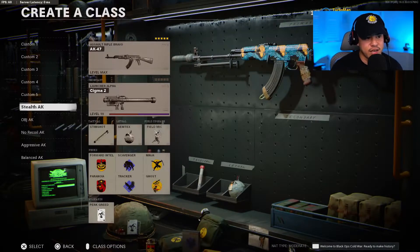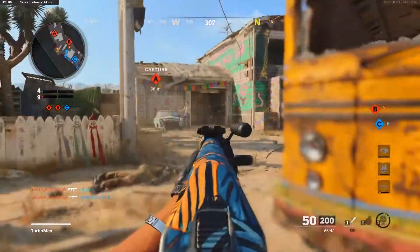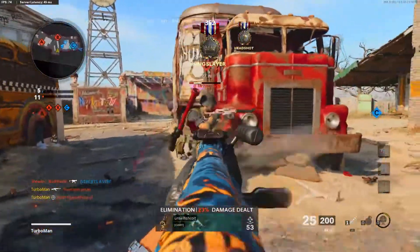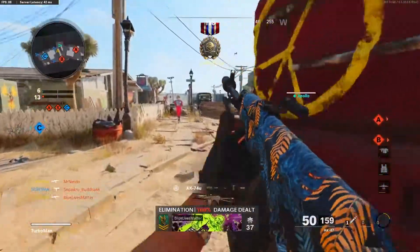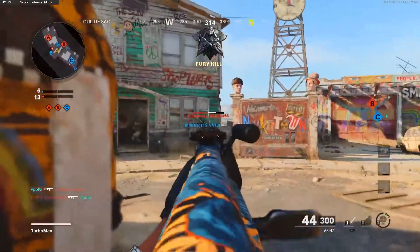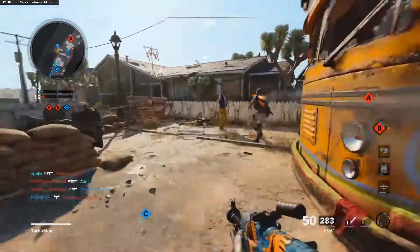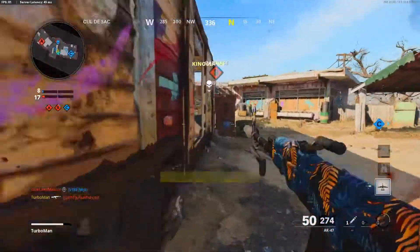Let's go into the stealth AK class setup — this is one of my personal favorites. For the muzzle, we're using the suppressor. It's not going to be stealth unless you're running a suppressor. One key thing to take away: if you want to stay hidden from the enemy minimap, you must have that 100% muzzle flash concealment.